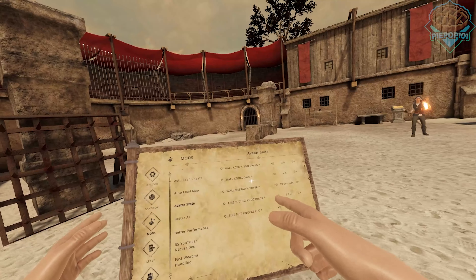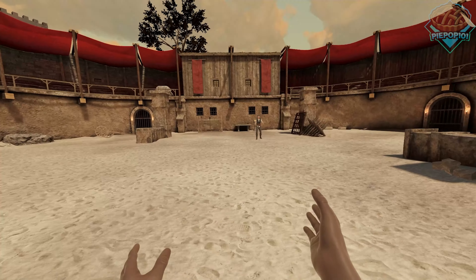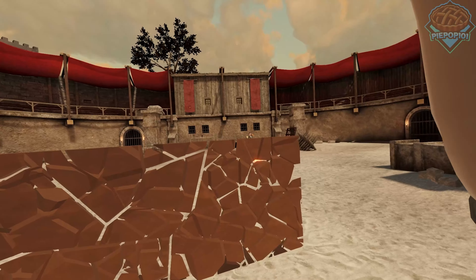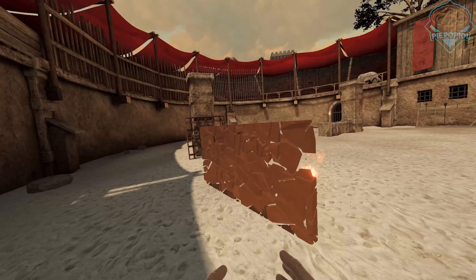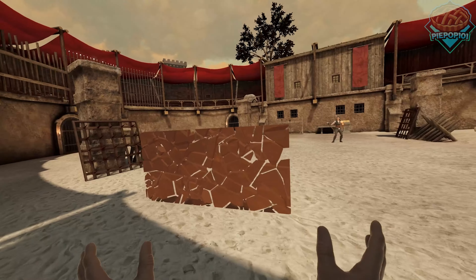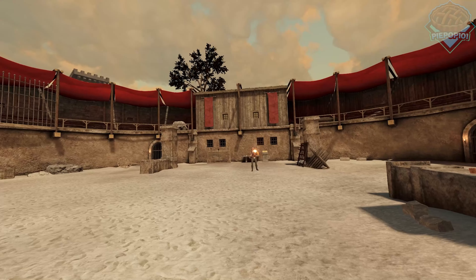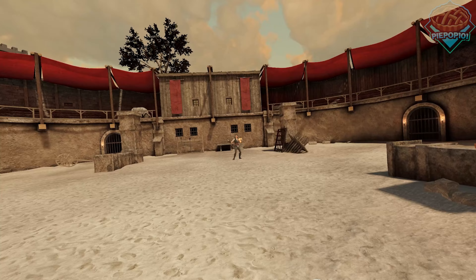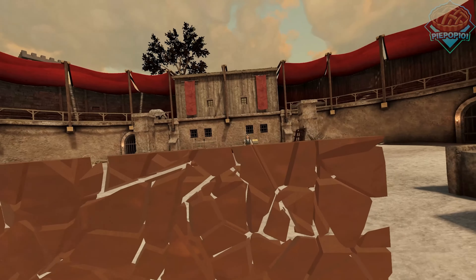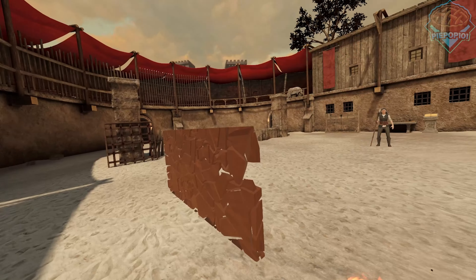Last but not least, we have earthbending with three customizations for our earth wall. In order to activate earthbending, full trigger, throw your hand up and you summon an earth wall. Honestly, I do like the way this looks — I do think it could be a little bit better, so I'm probably going to be working on it in the near future. But just being able to summon an earth wall to protect you is something I've wanted, and I think it works absolutely perfect with the way this mod works.